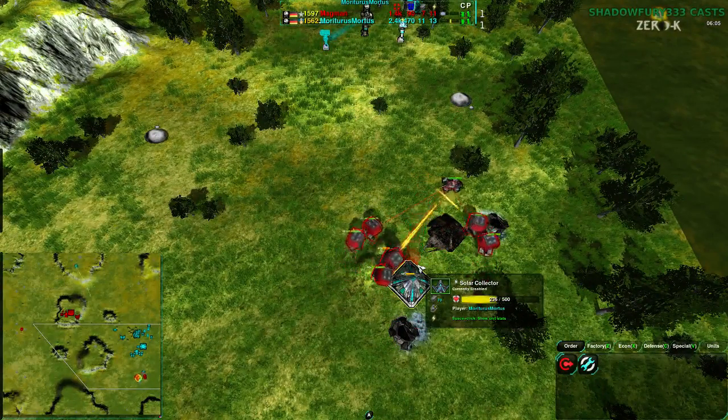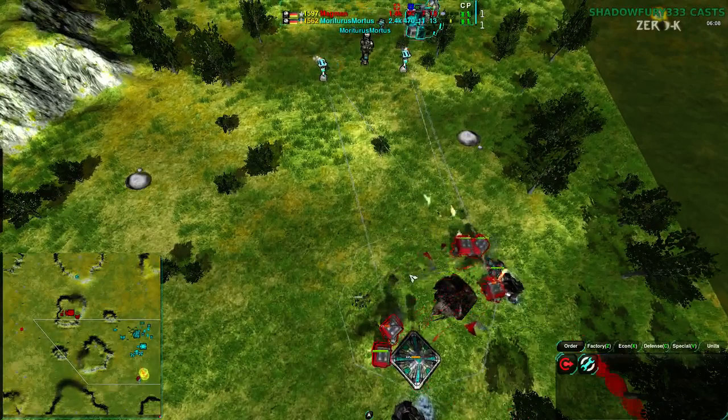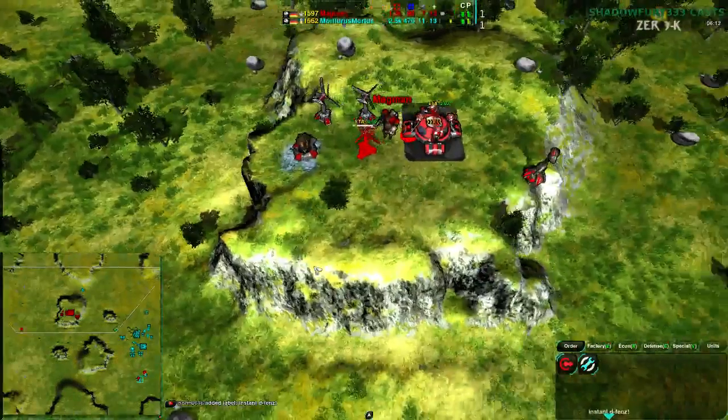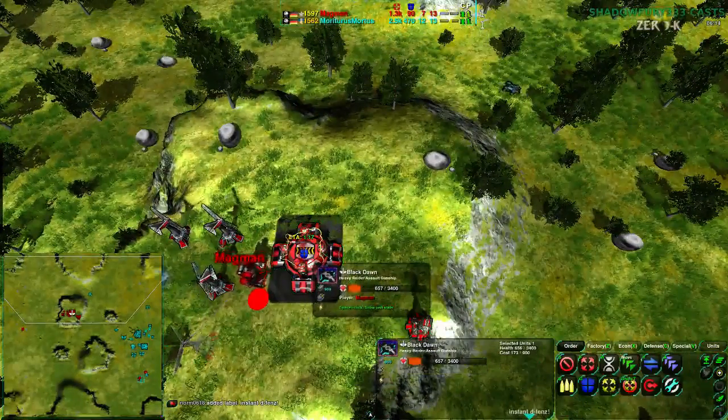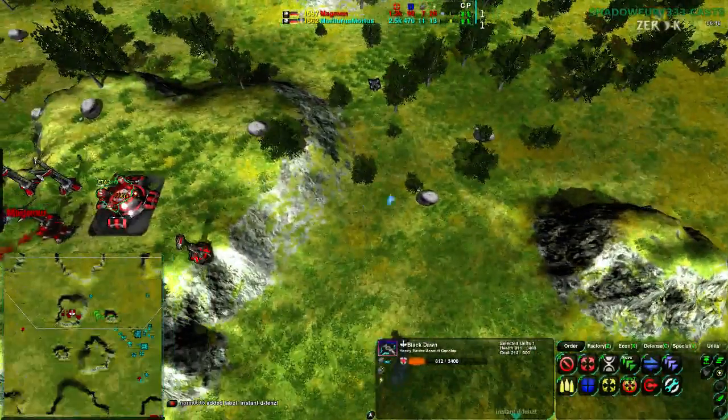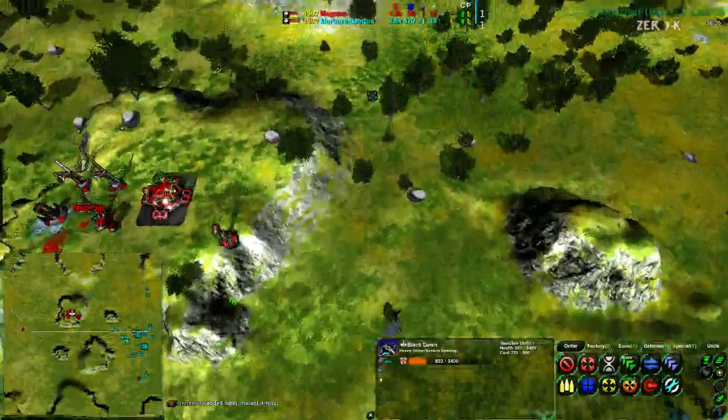Scorchers are dealing with the Dirtbags, getting rid of the last of them. Now the Dirtbags are well and truly destroyed. That being said, there is a Black Dawn coming in — it'll take about a minute and a half to come up, but once it comes up it's going to be a big problem.